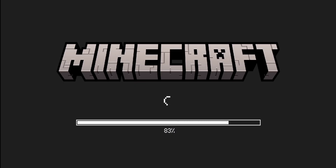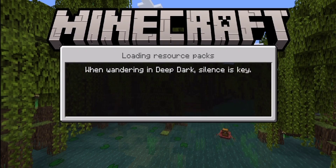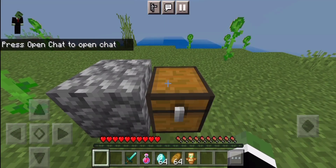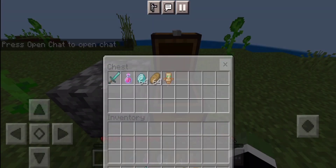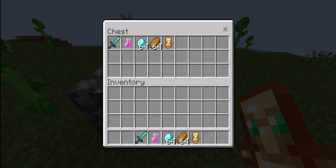Once you go back onto Minecraft, then go back onto your world. If it works, the items in your inventory are the duped items.